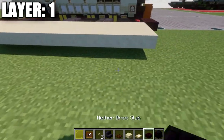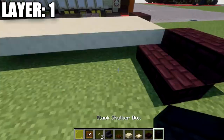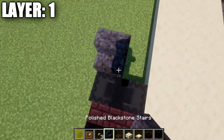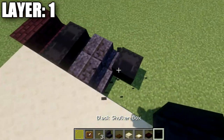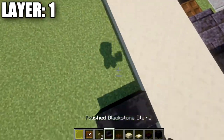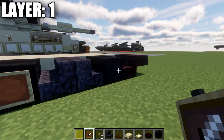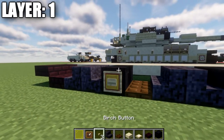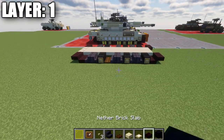With that done, go back up to the front and copy the track design from the other side over to this side. Going a bit quicker since the detail has already been explained — refer to the other side if needed. Don't forget the item frames: place them on the sides of the shulker boxes, then place down yellow stained glass in them and birch wood buttons on the sides of the blocks.